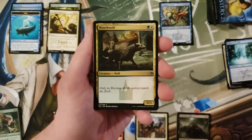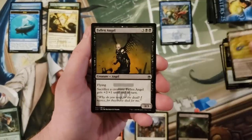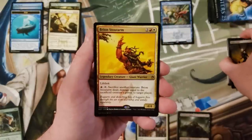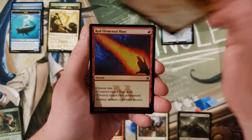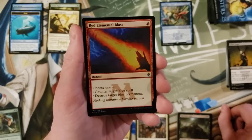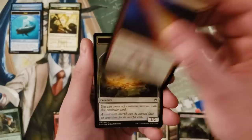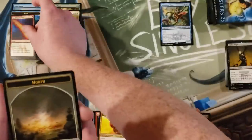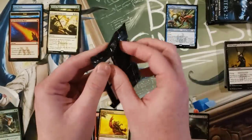Another Watchvolf, Quicksand, Fallen Angel, Brion Stoutarm, and a foil Red Elemental Blast — that's the spiciest thing we've gotten so far. A foil Red Elemental Blast. That's real life, folks. That's the best thing we've pulled.